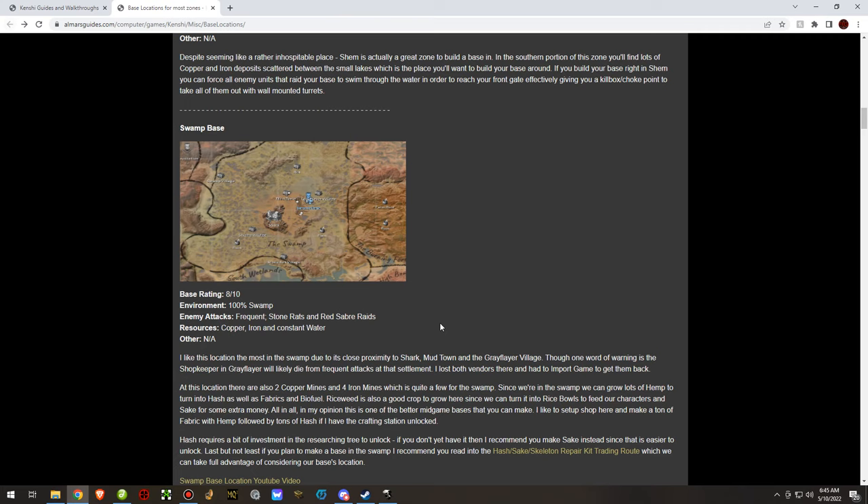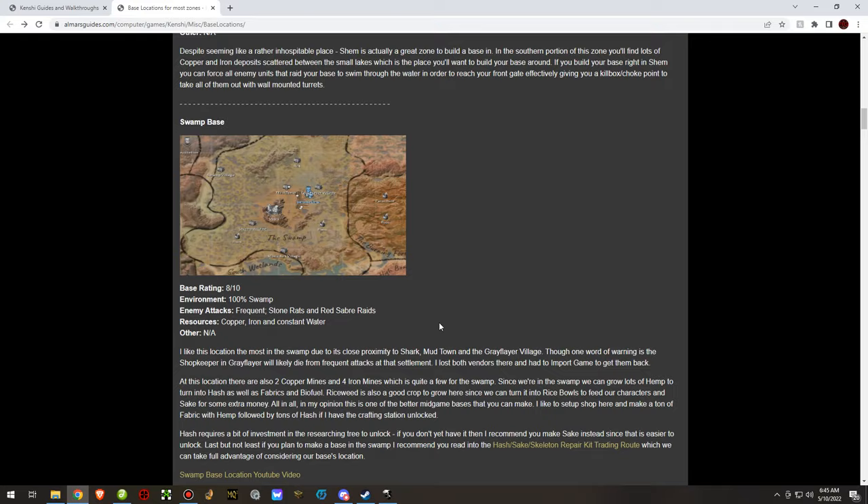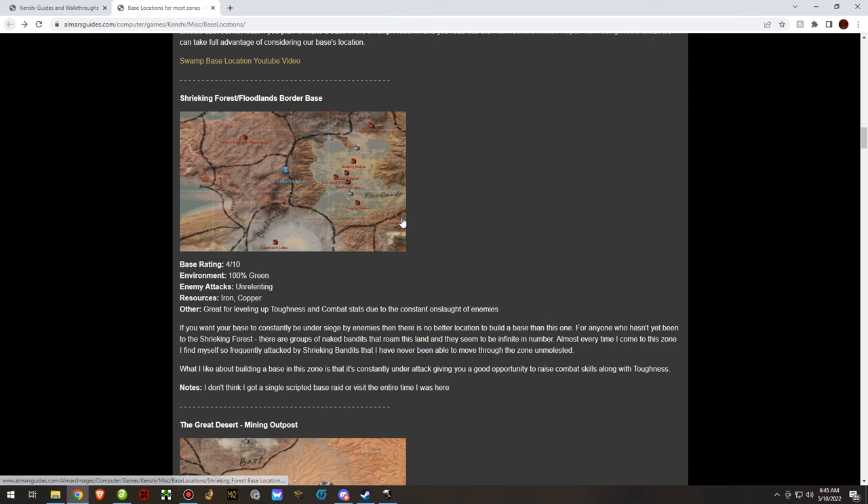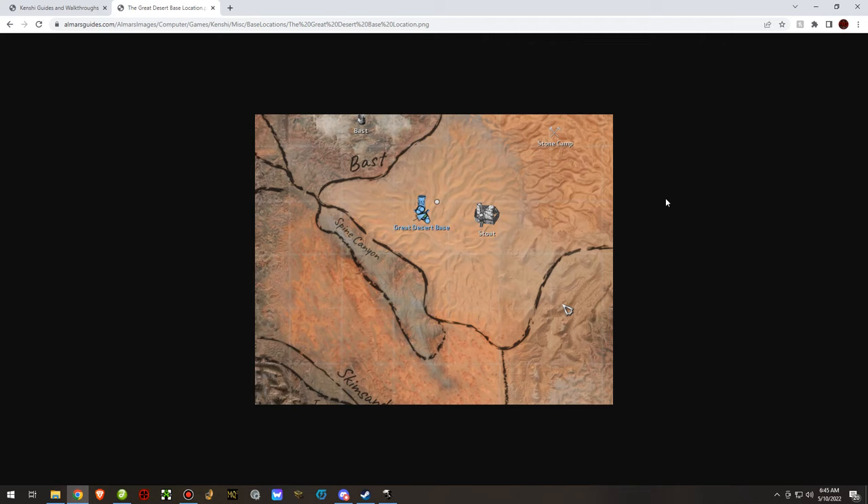You will get a lot of visitors — you can see the white dots on the map from all the base raids I had to deal with there. Shrieking Forest is one of the lesser base locations I've done — right on the border of Floodlands. It was constantly attacked, but nice for skill-ups.